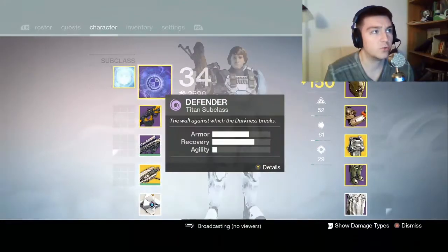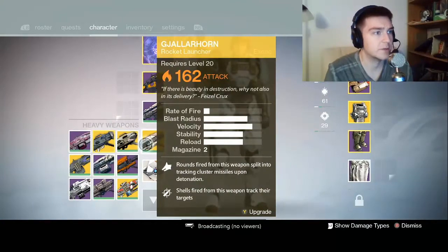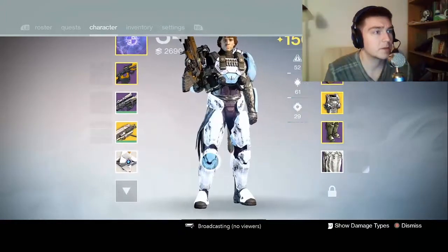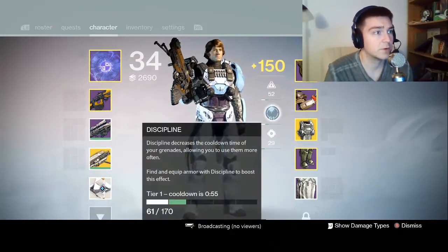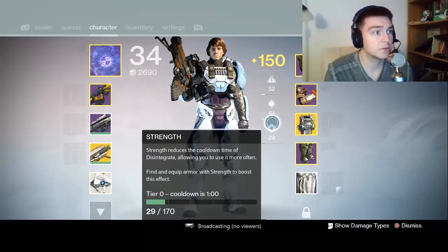I got new icons. Still leveling out my Gjallarhorn, so I'm going to keep that there. Intellect cooldown is 4:46. Discipline cooldown is 0:55. Strength cooldown is 1 minute.